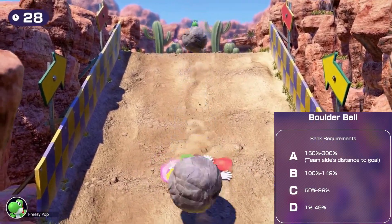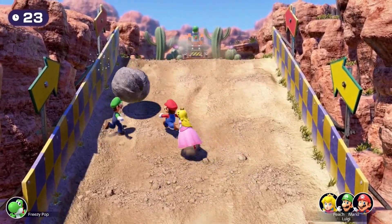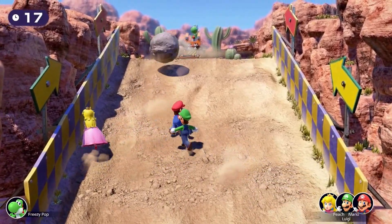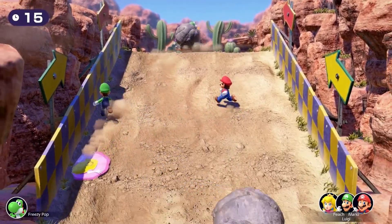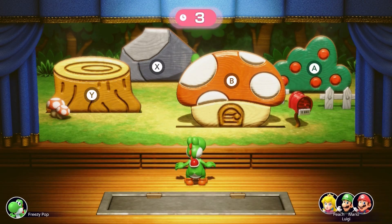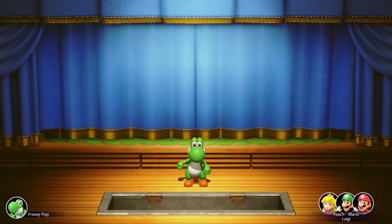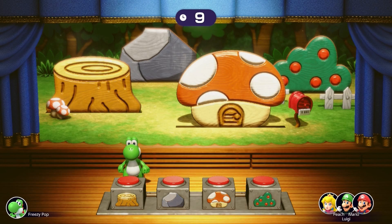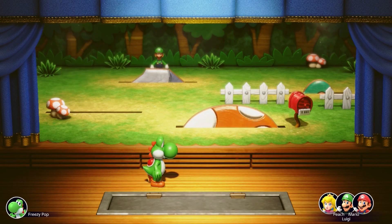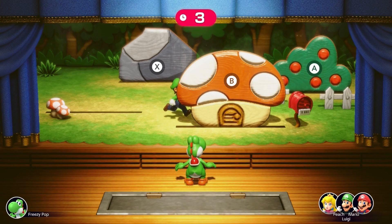Boulder Ball requires you to keep the team 150 to 300% distance away total to receive the A rank — meaning the team needs to be at most half distance average when the minigame ends. Best thing is to launch a boulder down the middle first and only make slight turns left or right to get the CPUs on the side. Hide and Sneak is going to be your main reset point of this stage. You need to find all the opponents by round 2, but the game is random and you need some luck. I noticed that by the time the curtain closes, wherever the CPUs are near is sometimes where they're hiding, so look for their placements by curtain close and hope for the best.